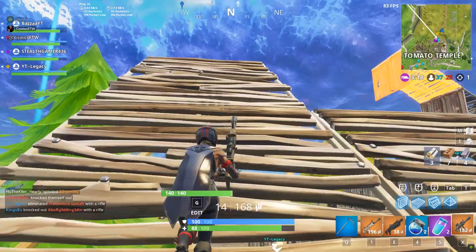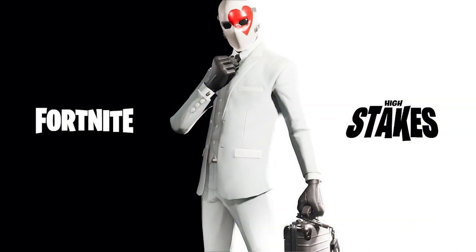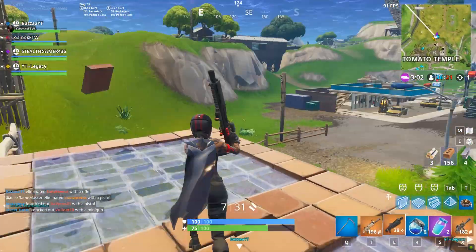Next up, we actually have a skin that hasn't released yet, but it just got announced yesterday. This is the Wild Card. The Wild Card is the skin that's coming out in the brand new Fortnite event. This skin honestly looks really cool — we haven't seen it in-game yet, but we've seen it teased by Fortnite itself, and the Wild Card skin looks absolutely amazing.